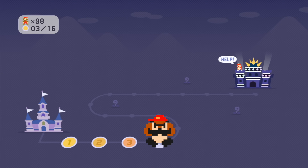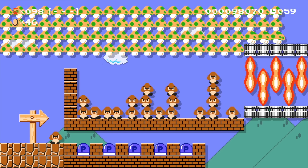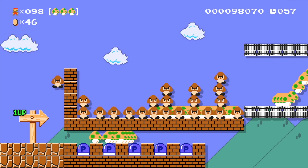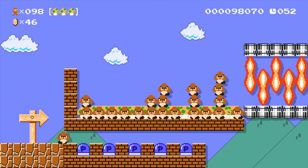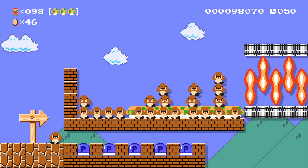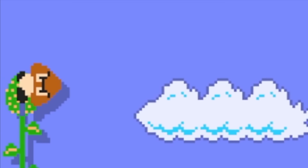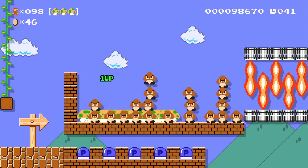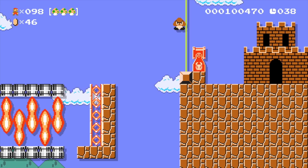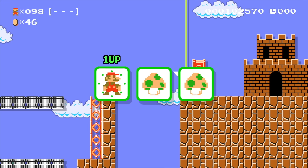Four levels out of 16 — quarter of the way there. We got some one ups. We can't get high enough up to do that. What is going on here? At least it's not a dev exit, but it's still kind of messed up. 41 seconds to go. What the heck? This is Mario Maker 1, my friends — sometimes the levels aren't as good as others.